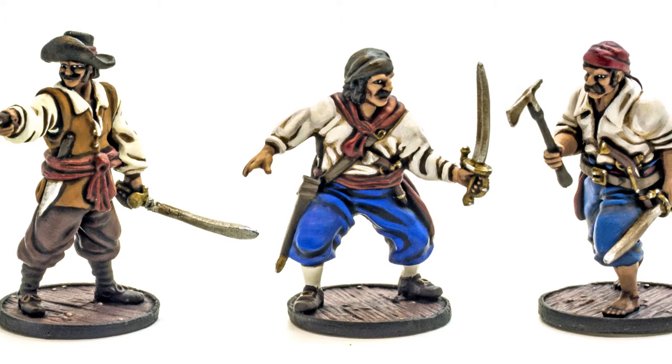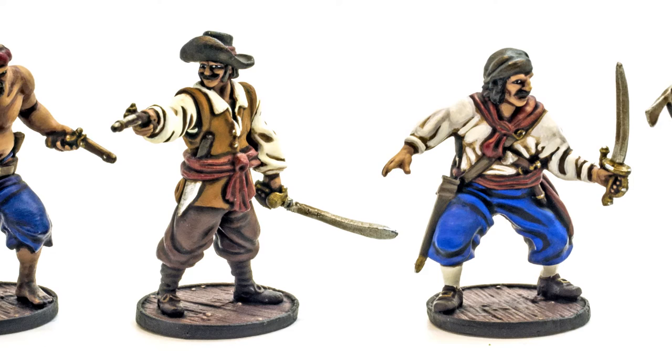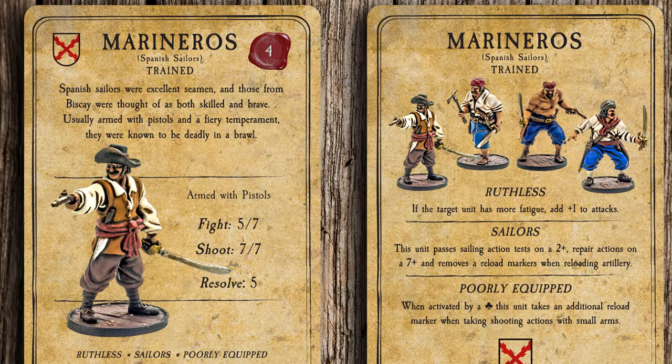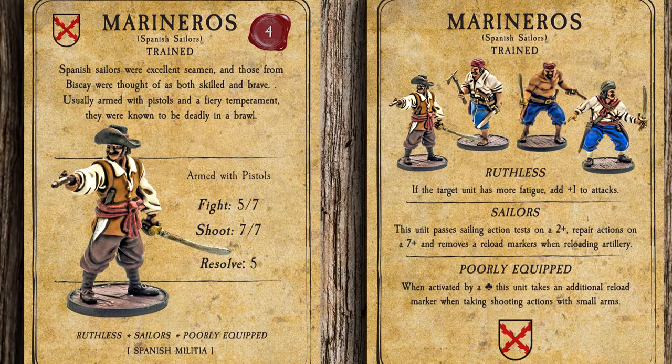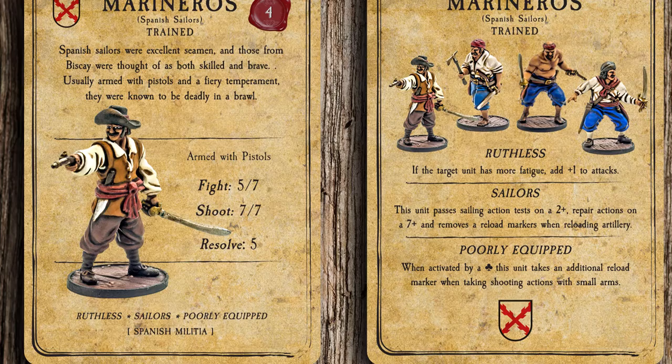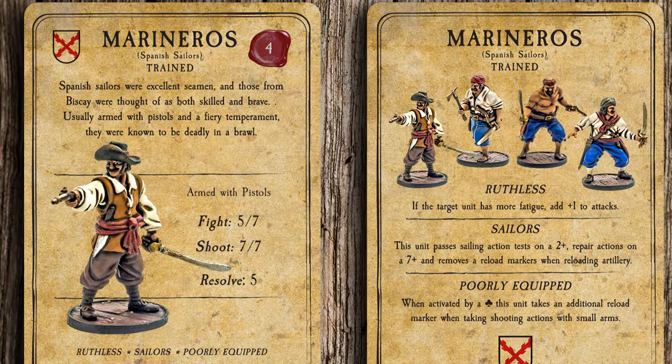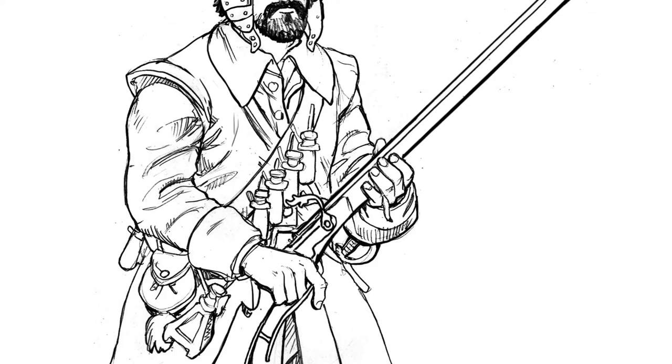The marineros are the core of the Guarda Costa faction. Marineros are Spanish sailors trained and armed with pistols. They have a good solid fight value and do well in a boarding action, which was the preferred tactic of the Guarda Costas. They also have the ruthless special rule, which most Spanish units have, allowing them to get a bonus to their attacks if the opposing unit has more fatigue than they do. They also have the sailors special rule, which allows them to perform ship actions more efficiently. And like many Spanish units, they are poorly equipped. Poorly equipped units suffer from either poor weapons or powder quality, meaning that on certain cards they will get extra reload actions when taking firing actions.